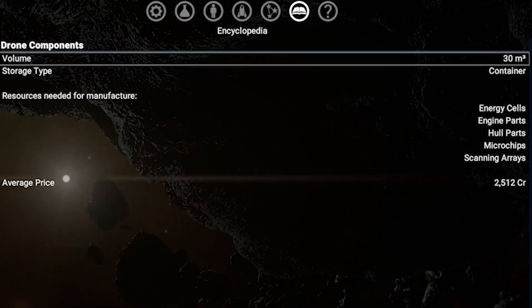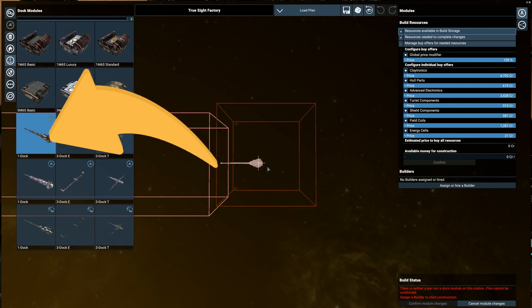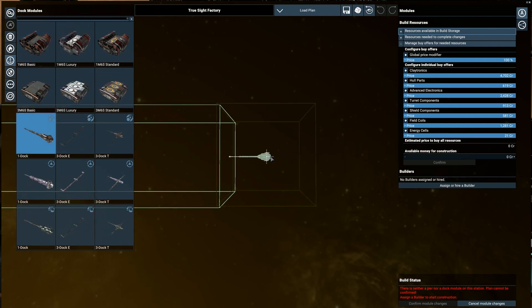Drone components is one of the commodities that takes a lot of cargo volume. As a consequence, to maximize the profit, you need to allow large and extra-large ships to dock in order to exchange commodities with the station. To cover these needs, you have to start with one pier dock.